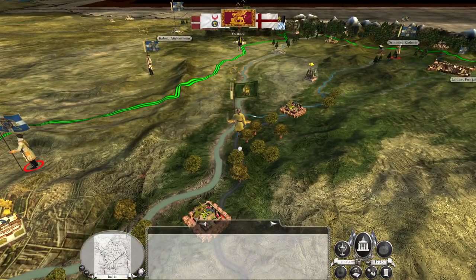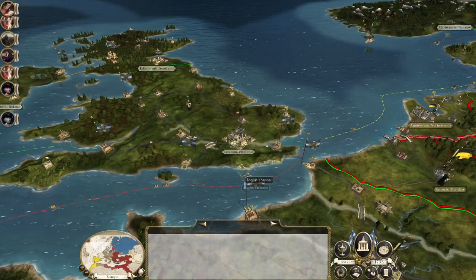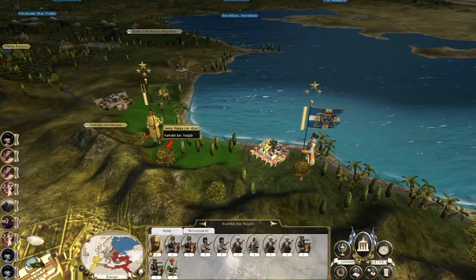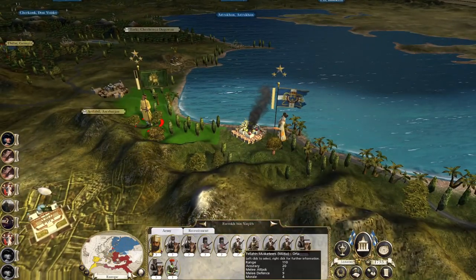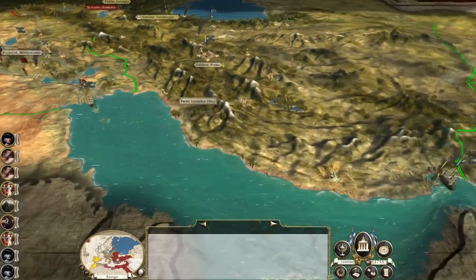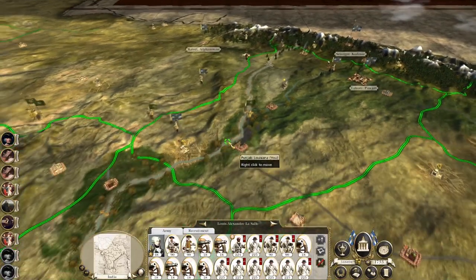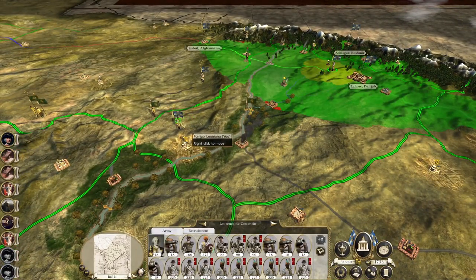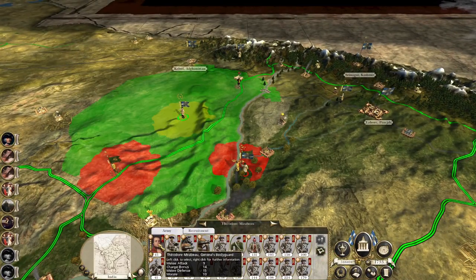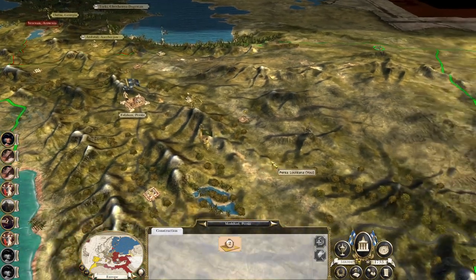They just ran past that army because they had no movement zone. This army up to the north is likely to march southwest. We've got an agent there. Those guys are replenishing already - no, they're a different unit. You guys might fall back a bit and replenish, we're recruiting a new army. You might just run around like this and then hit them, or at least you're there to hit them if you need to. Continue to blitz your way up the front - let's get a church school built in Persia.